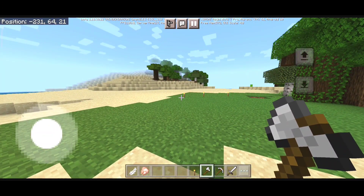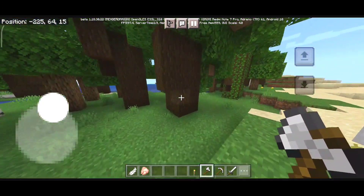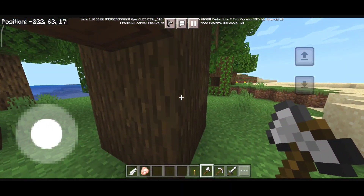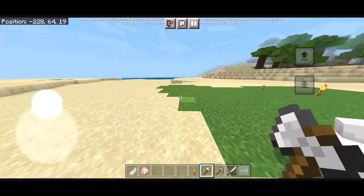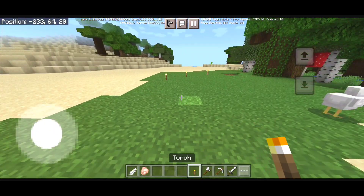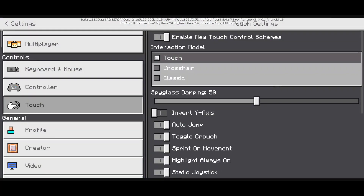With the touch option selected, you can see I have only the movement pad along with the jump and sneak button, but I don't have the action buttons. This is just like how it used to work in the previous versions of the game.